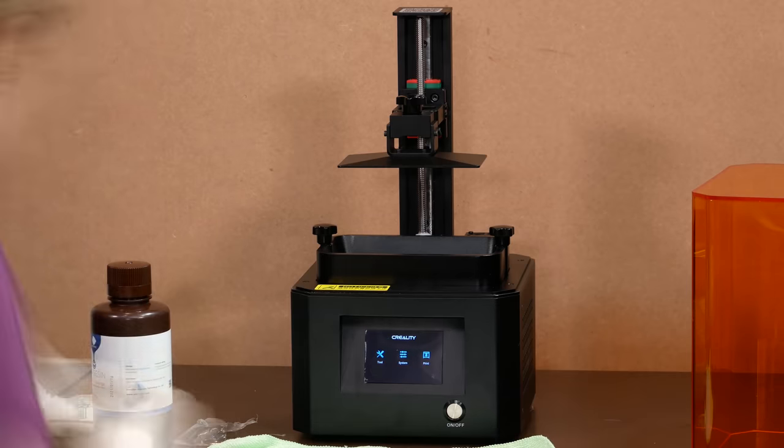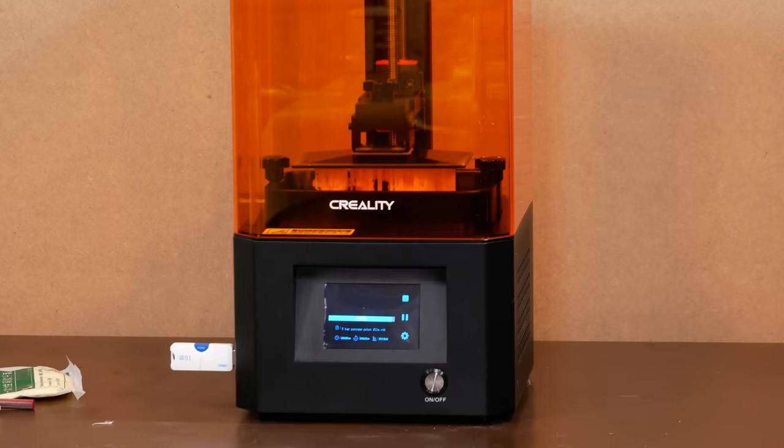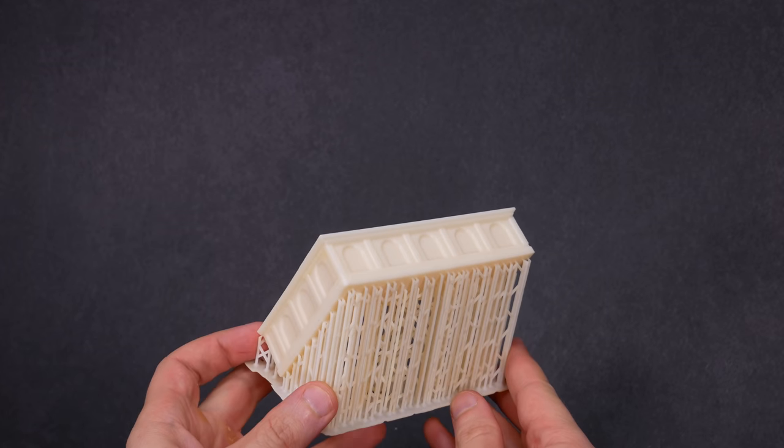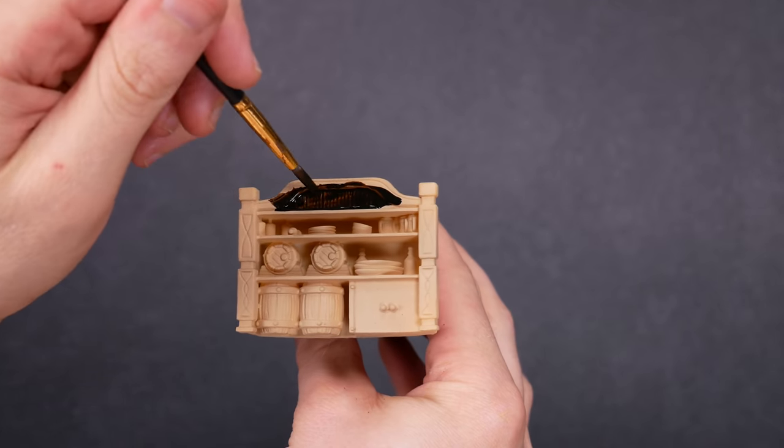I used my Creality LD002R to print this set. It's a pretty standard size resin printer. It can print about 5 or 6 characters at once, and it's just large enough to print out this big L-shaped bar. I also made a few short bar segments and the cabinet that goes behind the bar.